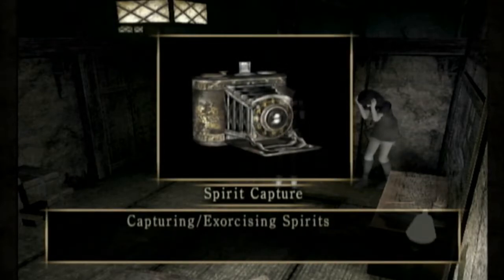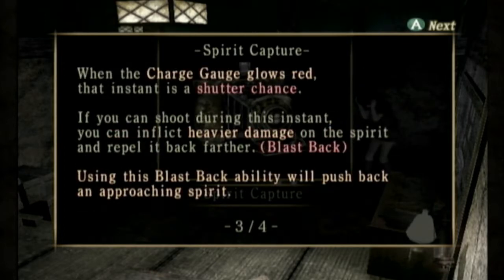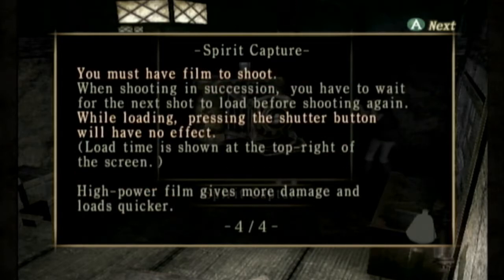Capturing — exorcising spirits. You can exorcise spirits by taking photographs of them with the Camera Obscura. The greater the response indicated on the charge gauge in the capture circle, the greater damage you can inflict on the spirits. When the charge gauge glows red, that indicates a shutter chance — if you can shoot during this instance, you can inflict heavy damage and repel it back further. Using this blast-back ability will push back an approaching spirit.